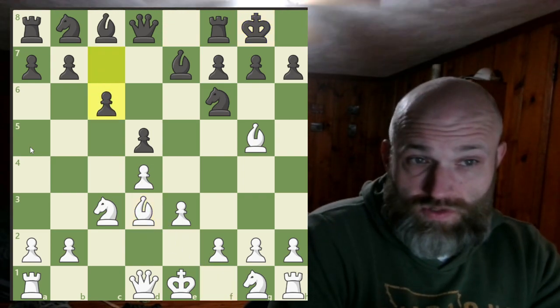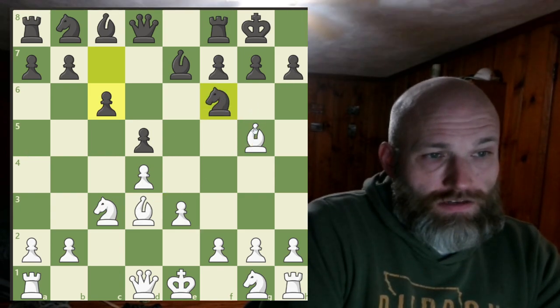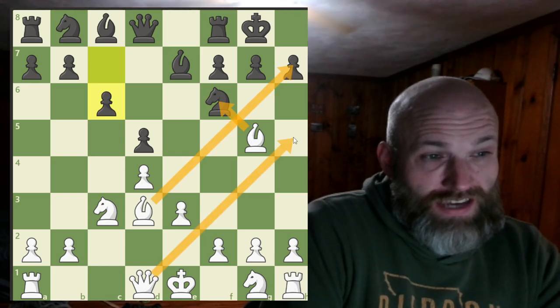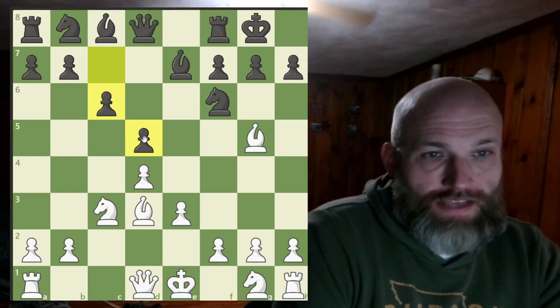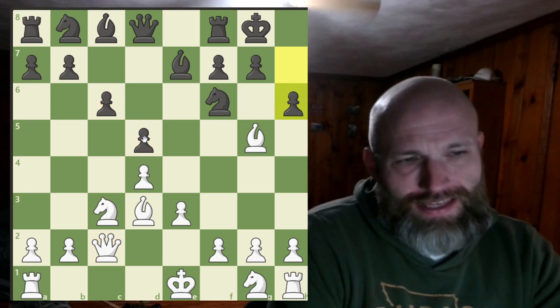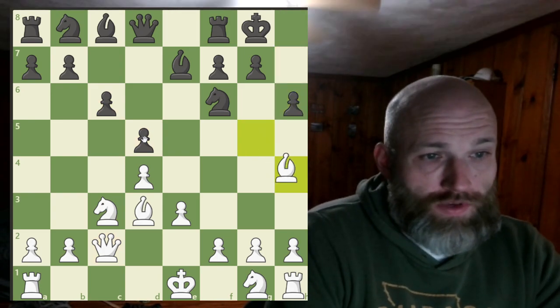C6 comes. You have some threats where you're going to maybe take the knight, and then maybe capture here, picking back up the pawn — just some ideas that happen. Queen C2, H6 — this is really typical. I get this H6 a lot. It's fine, there's really no problems with it. You just drop back and everything sort of continues on as normal.